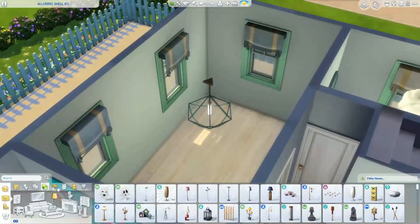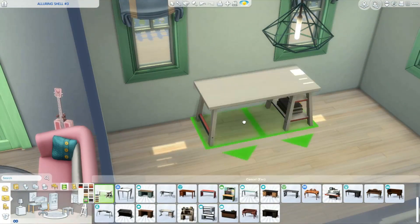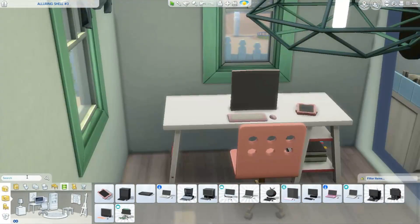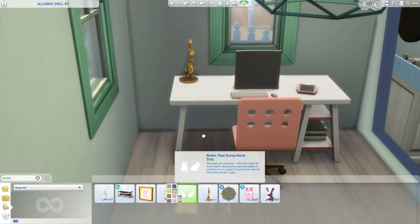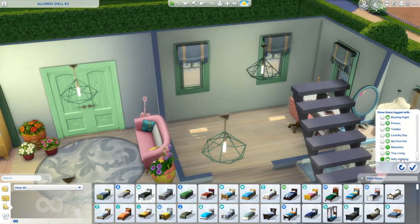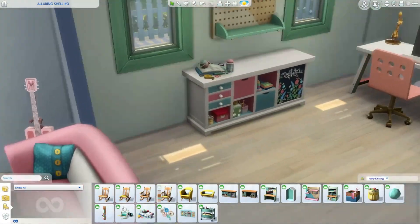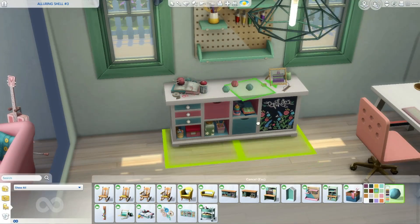I did use quite a few packs in this build — I honestly couldn't tell you what the main packs were. I know for sure I used Nifty Knitting, Tiny Living, City Living, Cats and Dogs, and Strangerville. Essentially I used pretty much every single pack I owned, but if you do want to download it and you have all the packs, you're good to go.